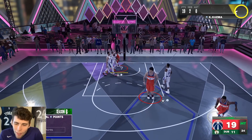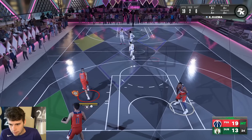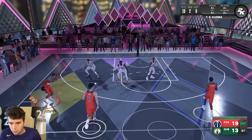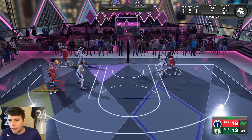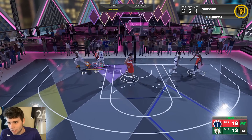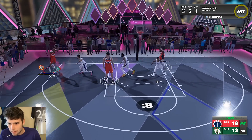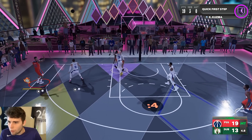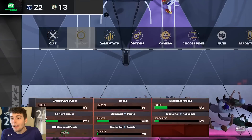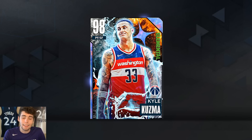After all that dribbling, Kyle Kuzma was still able to attack the rim and get a standing dunk. I should be greening — I'm just missing easy ones right now and it's sad. Kuz, you gotta be quick — if you are, that release is absolutely filthy.